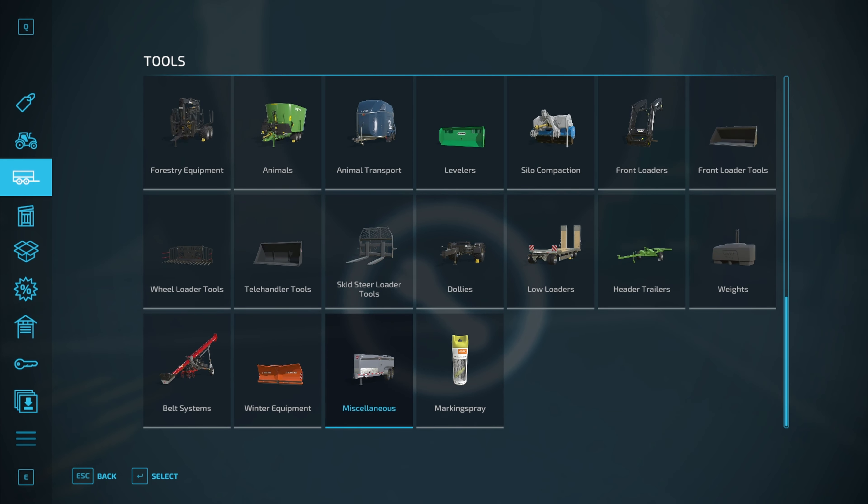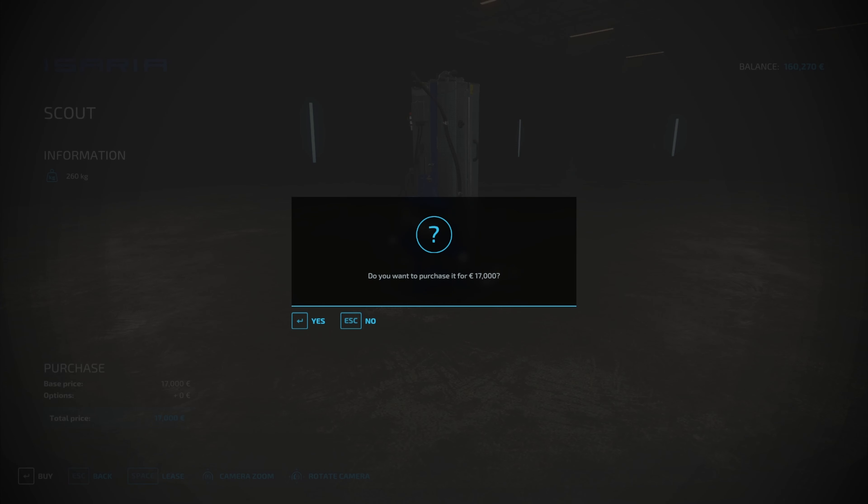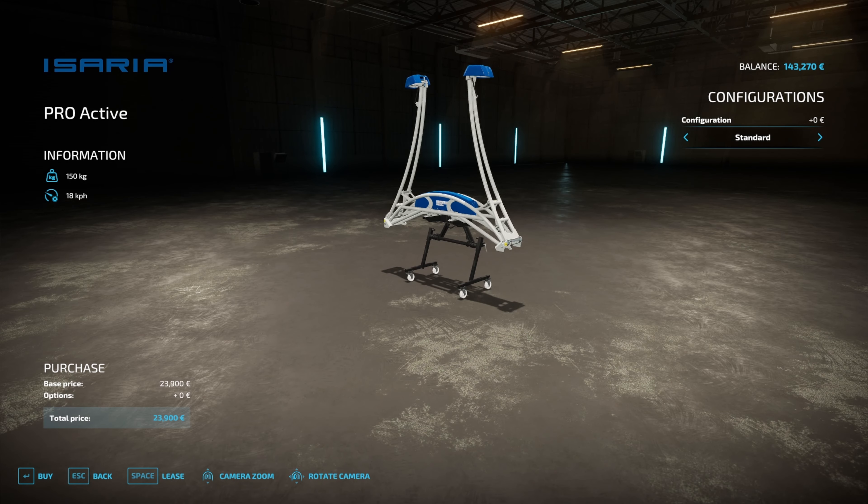Nothing in the sales, so that means we need to go to miscellaneous — yes, there it is. We'll get the Scout and also buy the Proactive as well; we don't want to rent it anymore, we'll just buy it. The Proactive is probably to go on the front of the tractor. Since these values apparently disappear after some time, we might as well buy the equipment instead of renting it all the time.